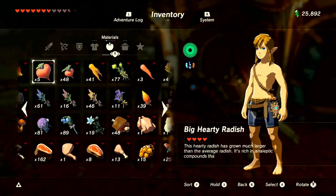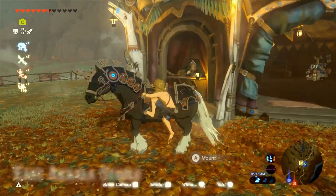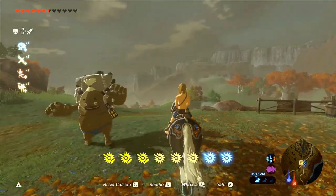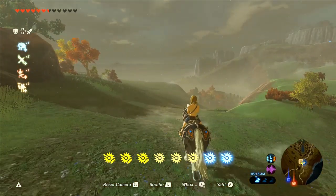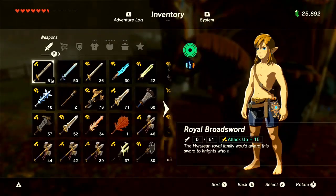The final stat before we move on to special characteristics is stamina, which doesn't really need any explanation — it's simply how many times you can spur the horse. There are two ways to get extra stamina: one, the blue spurs come from the Ancient Bridle, which comes from the DLC in a treasure chest on top of Satori Mountain. Two, you can give your horse an Endura Carrot, which gives three extra spurs — one-time use only. Any more than one carrot is useless. Unfortunately, neither of these techniques works on the Giant Horse.